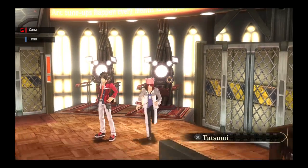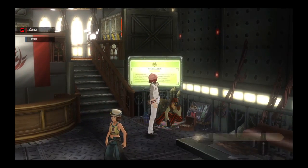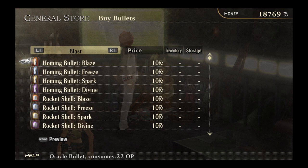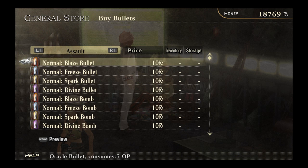First and foremost, the way you go about creating bullets is you walk down here to the Shopkeeper and buy bullets. Here's the important part: depending on the type of gun you are utilizing — if you're using a sniper rifle, an assault, a blast, a shotgun, whatever — you need to make sure you buy the right template for your bullets. If you buy a sniper bullet but you're using an assault gun, you can modify the sniper bullet, but it will not be usable in your assault.